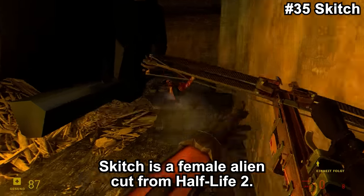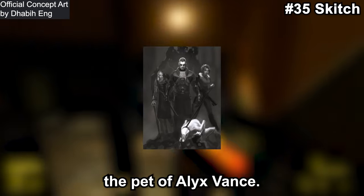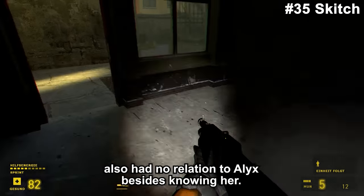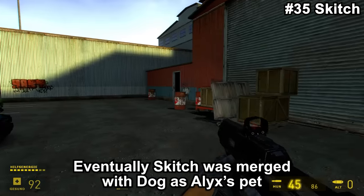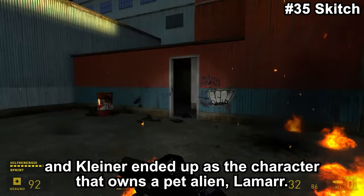Skitch is a female alien cut from Half-Life 2. The most interesting detail is that it was supposed to be the pet of Alyx Vance. Skitch was suggested at a time where Dog was only a rough idea and belonged to Eli Maxwell only, who at this point also had no relation to Alyx besides knowing her. Skitch was from an unknown species and was to have long, hypodermic teeth. Eventually, Skitch was merged with Dog as Alyx's pet, and Kleiner ended up as a character who owned a pet alien — Lamarr.